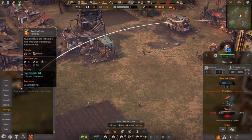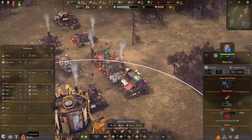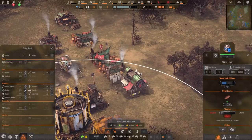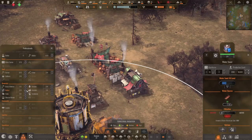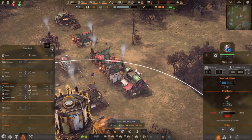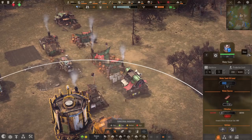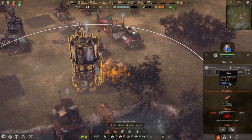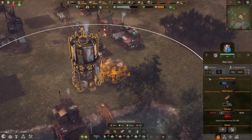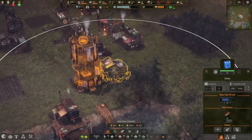We need the expedition station — that's how you get expeditions. Next we need a third recycler. I feel like it should be called a recycler — what do I know? We got a water tower now — oh yeah, that is a tower. We can hold 5,000 instead of 2,000, and put 10 people assigned to it instead of five for the cistern.